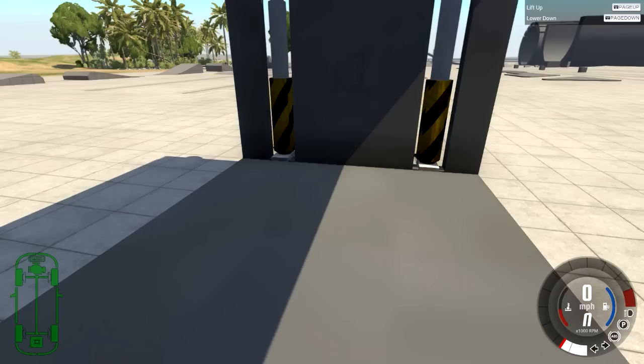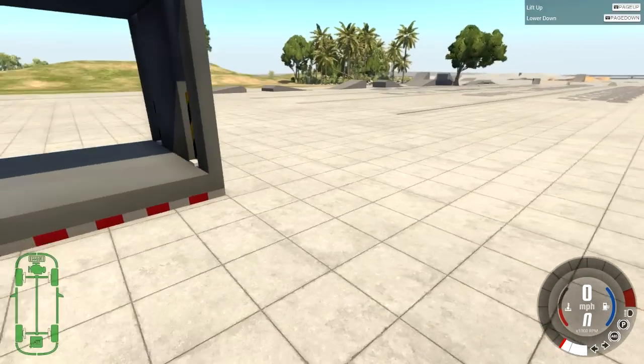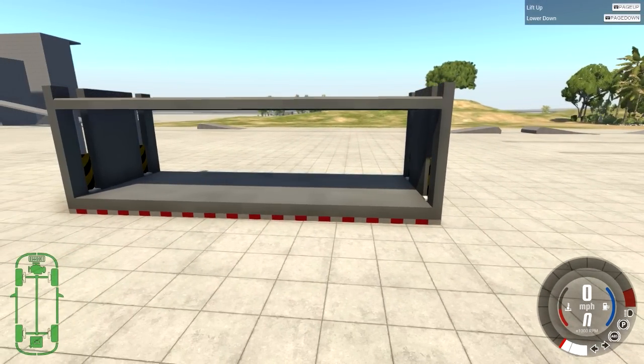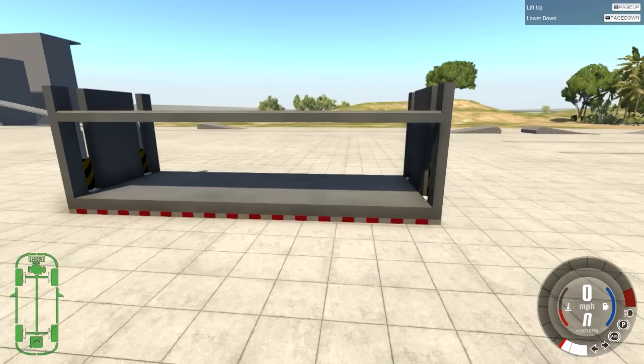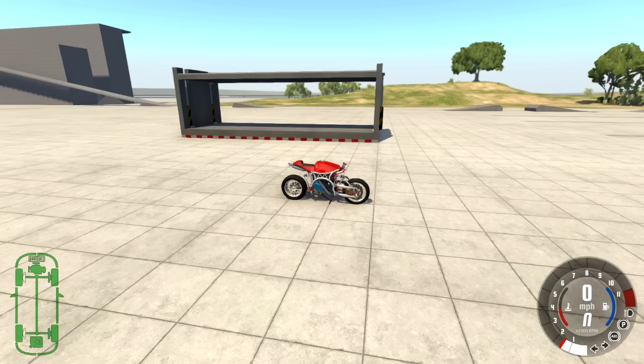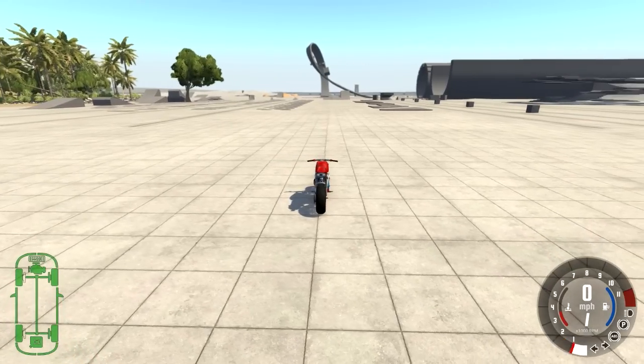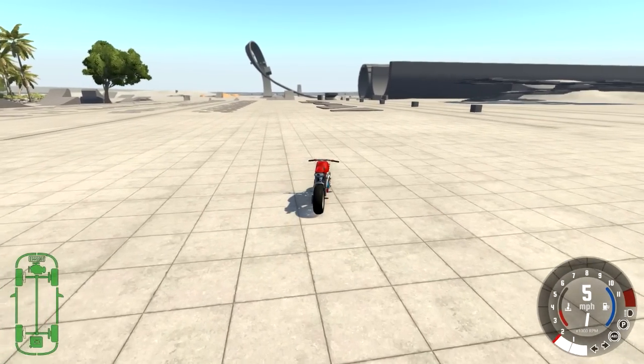Basically, all you gotta do is hit tab, go into this thing. It's page up and down - look at that. It's not very climactic, but it's pretty neat. Anyways, we're gonna try and drive the motorcycle onto that. The bicycle - well, that sucks. The bike. Motorcycle, not the bicycle. What am I doing?